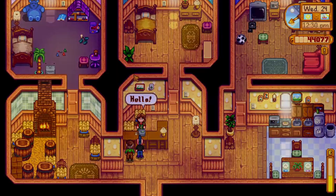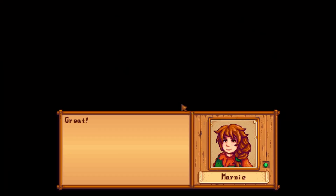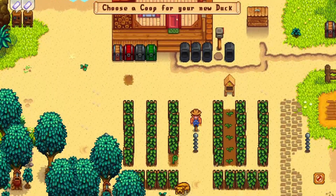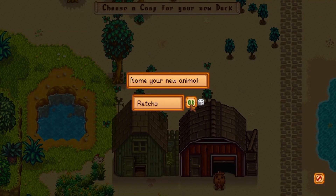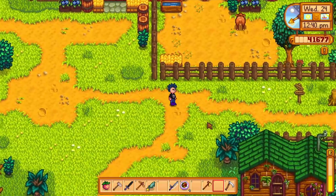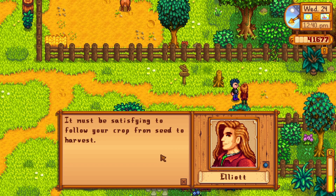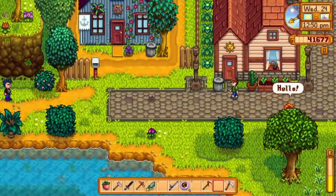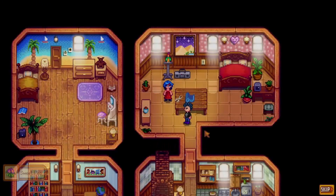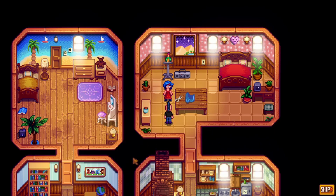We'll go see Marnie and then head down towards the docks to find Willy - he'll be in his shop, easy to find. We'll hook him up with his birthday present, then pop over to Clint's. You can use a scythe to cut feed from grass - yeah, I should probably do some more of that, our grass is getting kind of out of hand. Ducks are only 1200, so it's not going to be that expensive a day. Might as well go up the full four, we can afford it.